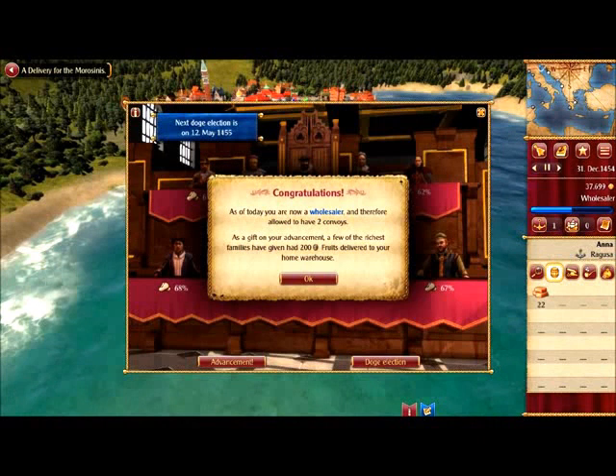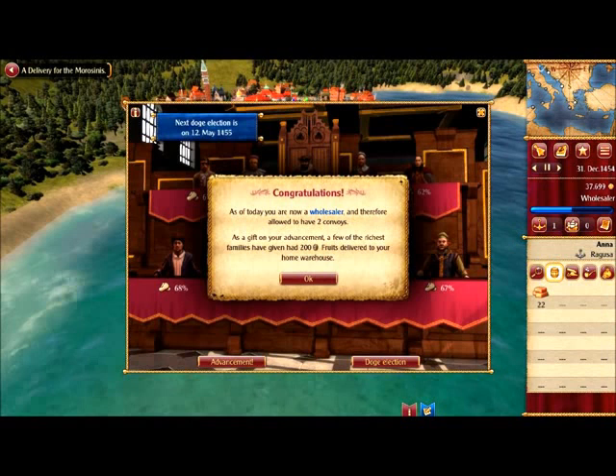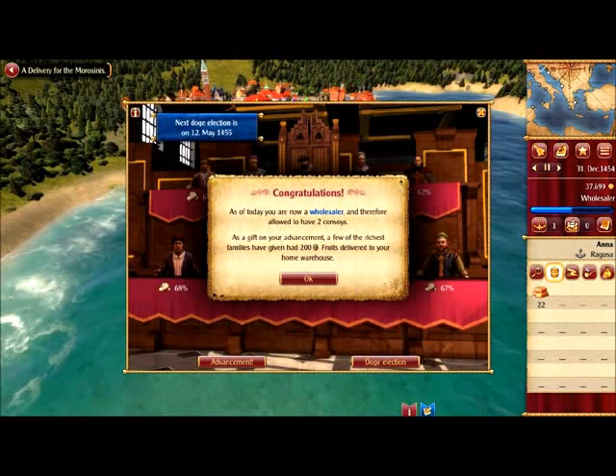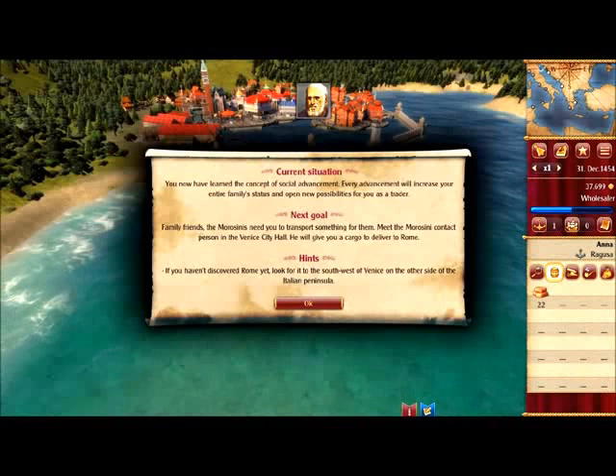Congratulations! As of today you are now a wholesaler, and therefore allowed to have two convoys. As a gift on your advancement, a few of the richest families have had 200 fruits delivered to your home warehouse. This is interesting — there seems to always be something different as a reward: you can get a ship, a special mission, or goods like this.